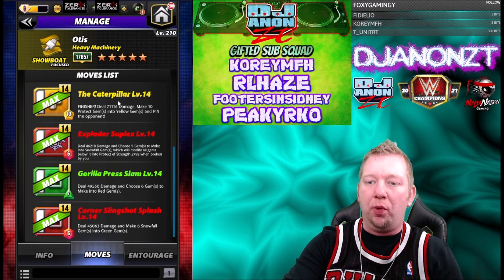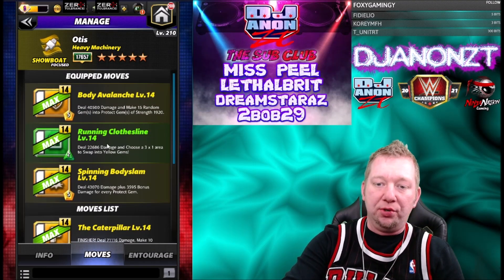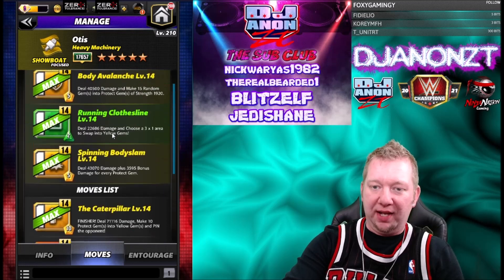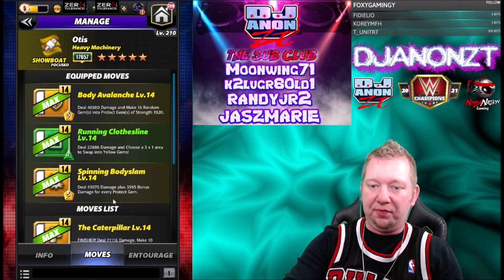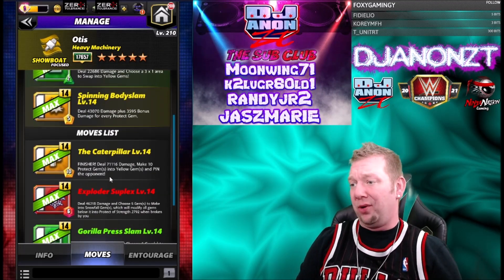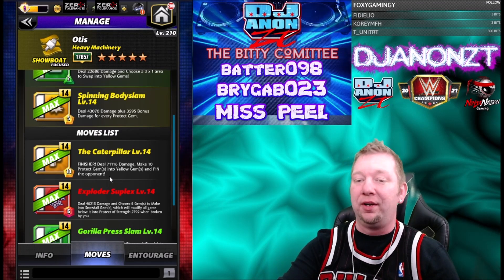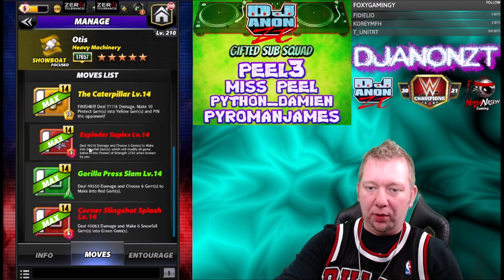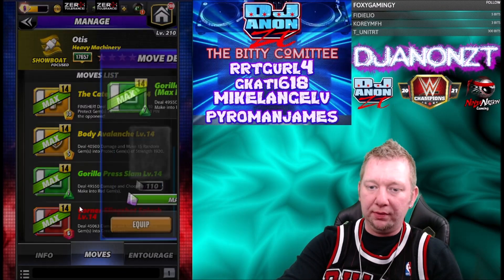We also got the caterpillar finisher: 10-charge yellow, deals 71K damage, makes 10 protect gems into yellow gems and pins the opponent. You could run triple yellow and just keep recycling that finisher. I like the previous build better though — if you use the finisher you'd need to start with Akum, losing a trainer slot, and 71K damage isn't a whole lot for a finisher.